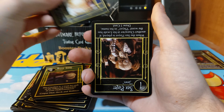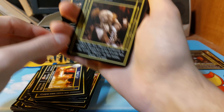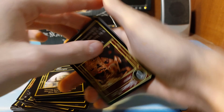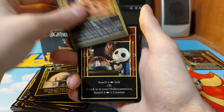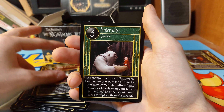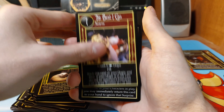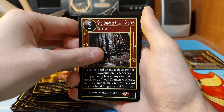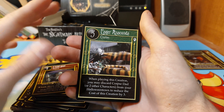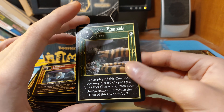Oogie's Lair, Sax Player, Jack's House, Igor, Halloween Plan, My Fantasies, Three of a Kind, Nutcracker, Best I Can, Halloween Town Gate, I Told You. And we have just the snake, I think.